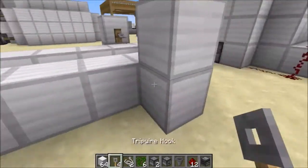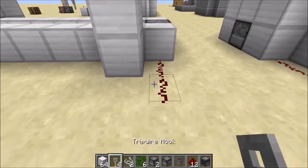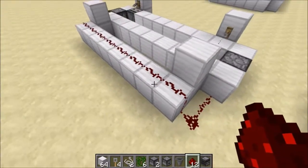Now what we want to do is connect the redstone in the back. Put two redstone dust there, put a bunch of blocks, then put two more redstone dust, and then connect these two lines together like that.